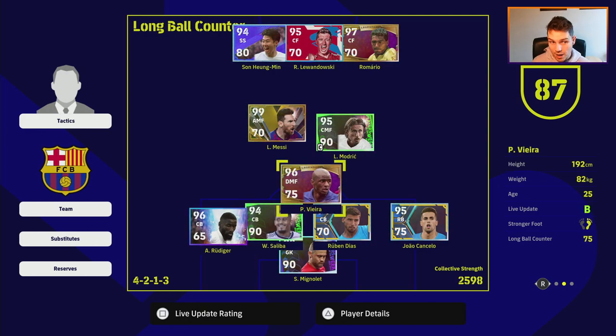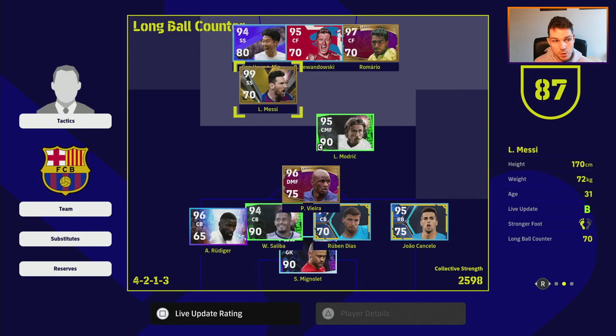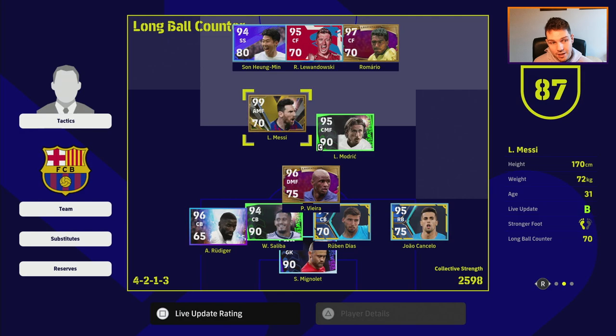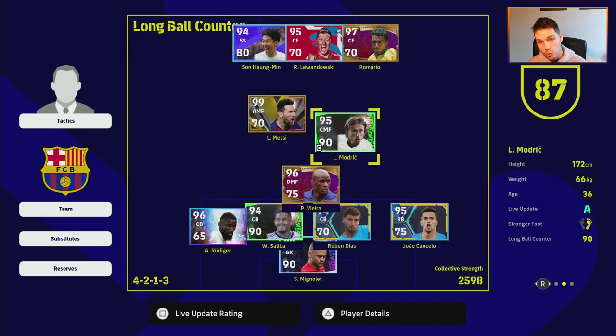Your DMF is going to be your stopper, your CMF is your orchestrator and link-up man, and Messi as your AMF sweeps up into the space. All Messi needs to do is receive the ball from any position, and then he or Modric will spray it forward to one of the three forwards. Now there are a couple of limitations: if you are a possession-based player, if you enjoy dribbling, or if you play out wide —